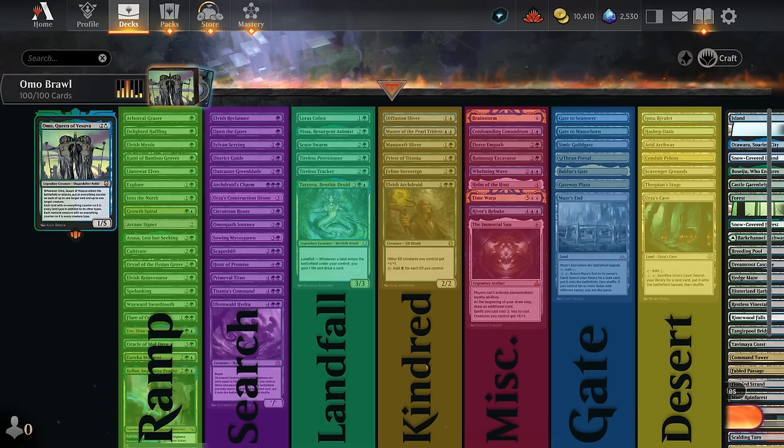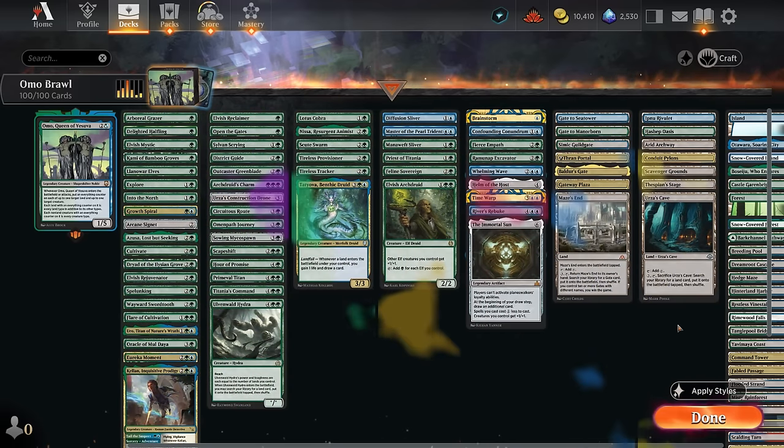We've got a whole bunch of cards that let us search for non-basics specifically, since we'll need to start getting those gates in play to win with Maze's End. We've also got a landfall package, since we're putting a lot of lands in play. Then there are creatures that benefit from having everything counters — slivers, elves, and merfolk to pump the team. We also have card draw, bounce spells, ways to copy Omo, and our gates, deserts, and utility lands like Thespian's Stage and Urza's Cave.